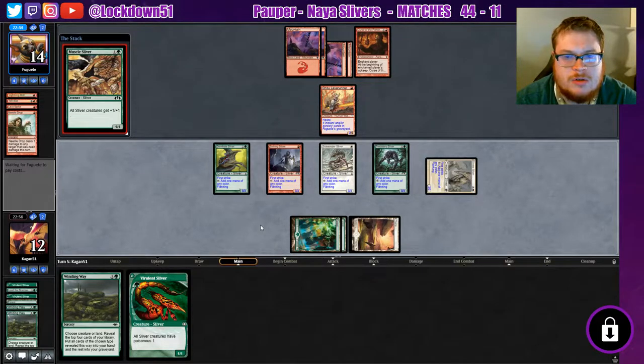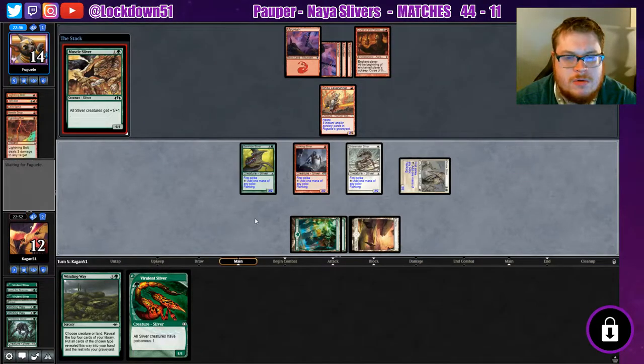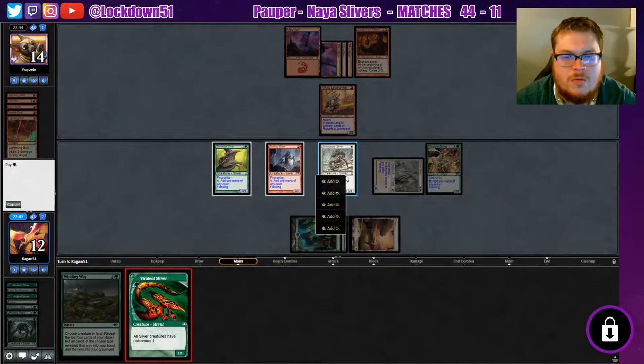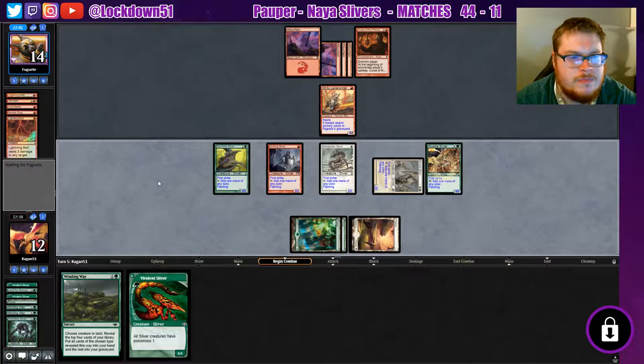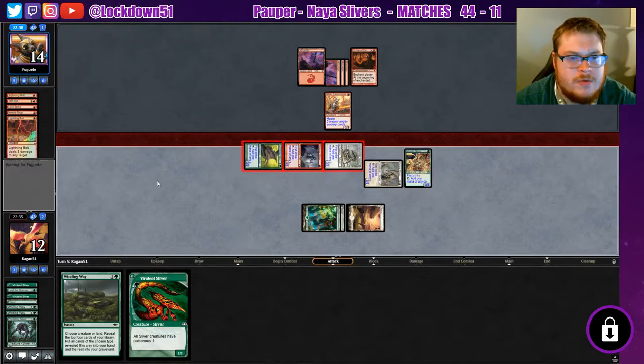Try to get out of range. Looks like they can kill one — no big deal. Boom, another one down. Do we want to try to empty our hand a little bit more? No, I think I just want to swing for nine. Let's just try to beat him down quickly. Our goal isn't poisonous so let's just beat him down.